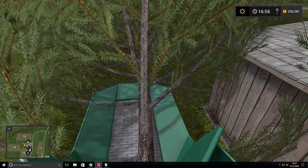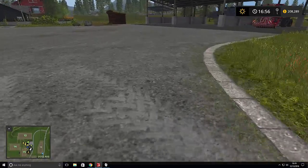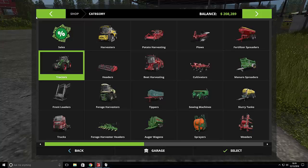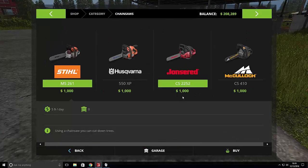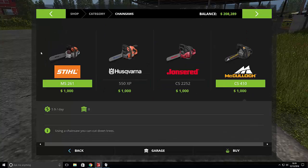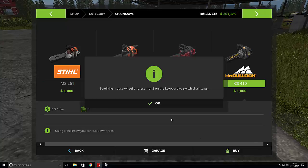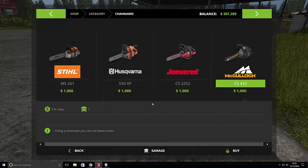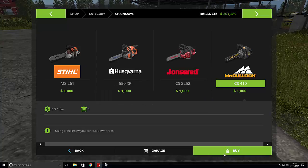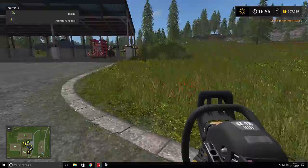I do not know. Well, you know what? We've got to go back to the store anyway, so let's just get a freaking chainsaw. There's no difference in them — I'm a fan of Stihl and Husqvarna, but this is kind of like the way this works. Press 1 and 2 to switch chainsaws. Did we buy it? We did.